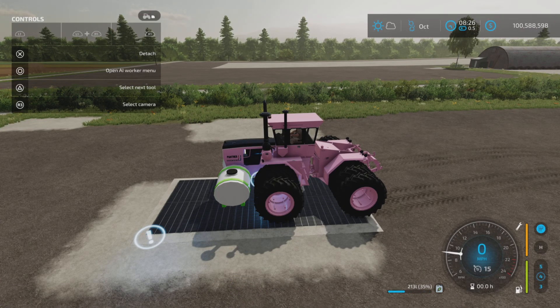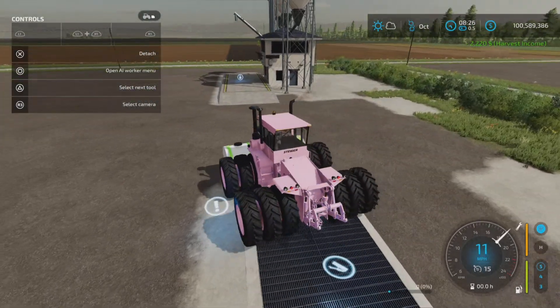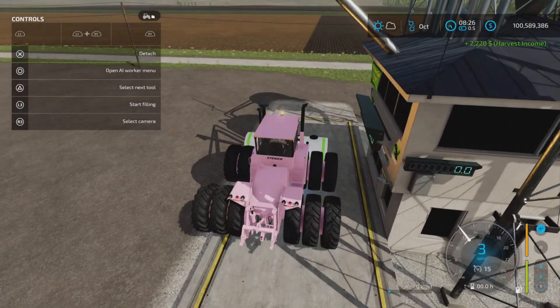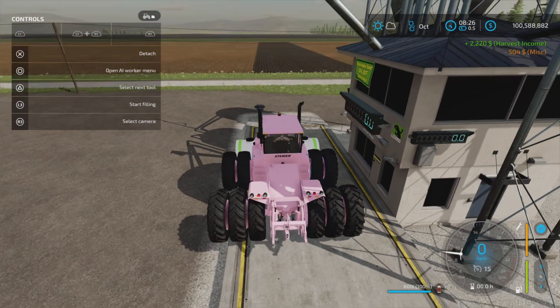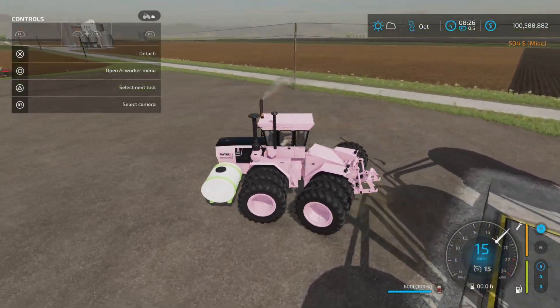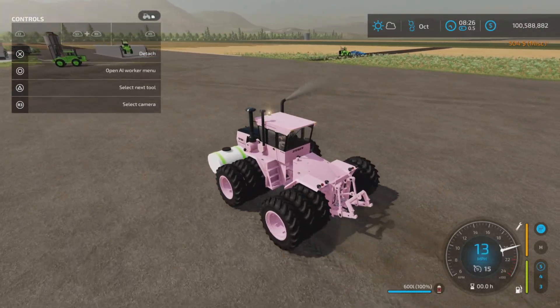It empties really fast. Filling up is easy - just pull up under a buy point and you can get herbicide or liquid fertilizer. It instantly fills up and away you go.